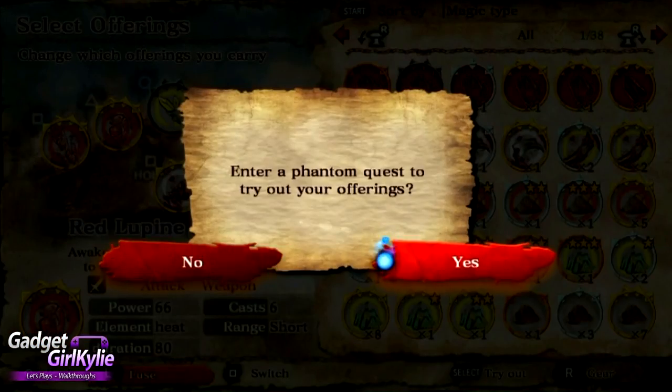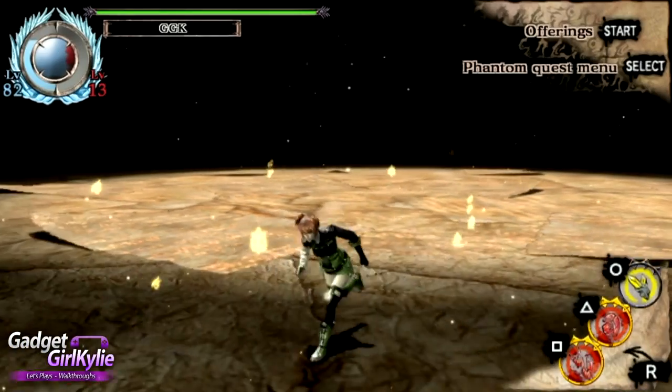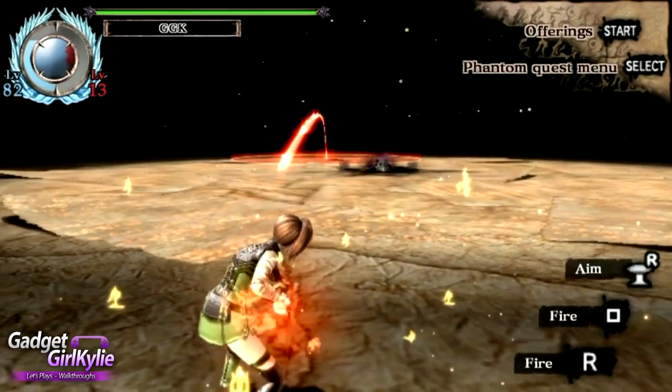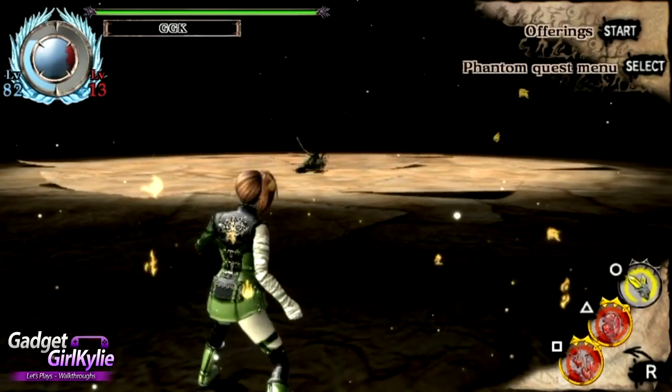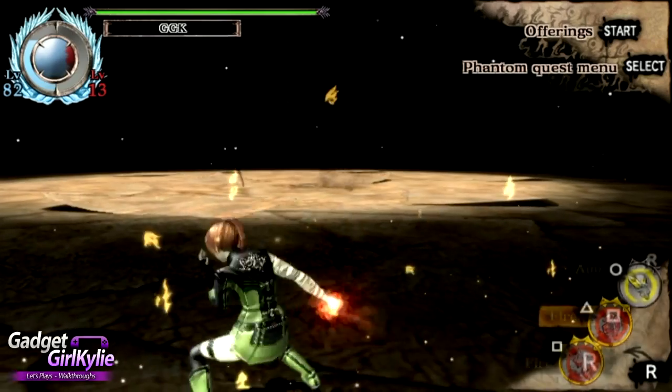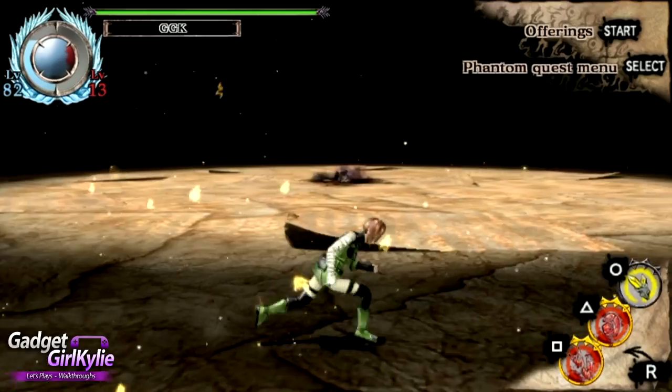Let's jump in and I can demonstrate these in the field. Sadly I'm not going to be able to do the charge up version of the sword offering simply because the goblin is too fast and ends up knocking me down. So here we go, this is the long range offering. As you can see a molten fireball fires out. I cannot hold down the corresponding button to charge this up at all — what you see is what you get with that one.